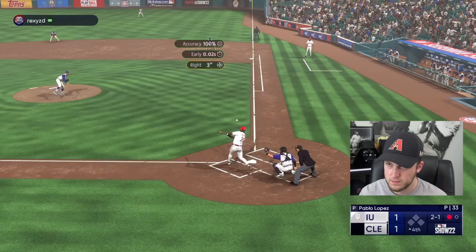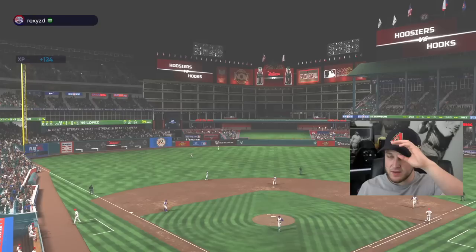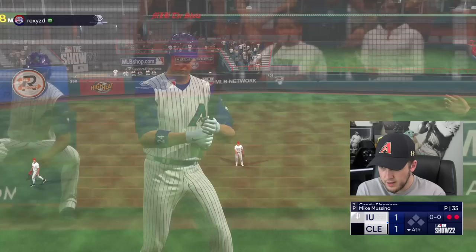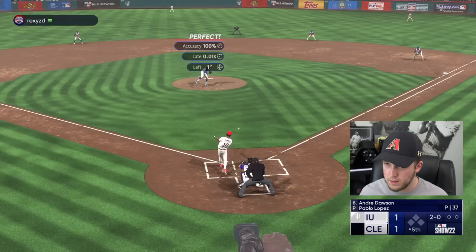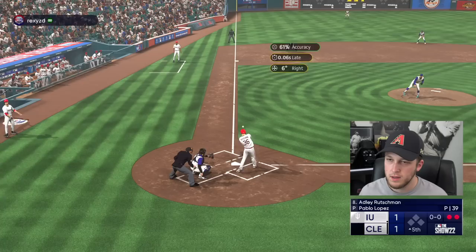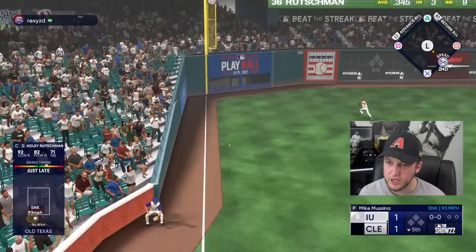Maybe the sinker is a more viable option inside to righties than that fastball. A little can of corn to end the top of the fourth inning — we have to score some runs, this is a ball game. Sinkers inside — just not fun. I have a really good feeling that Grady is about to pop off for his seventh home run. If Chase Utley can't get that, no one can. That is a double play — Ketel starts it, Chase Utley finishes it. Two down. That one stays in the yard — thank you, baby Jesus. I cannot believe what I'm doing with Adley Rutschman in this gameplay — that's back-to-back doubles for Mr. Adley.